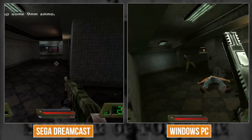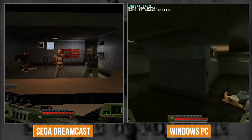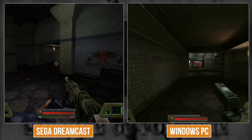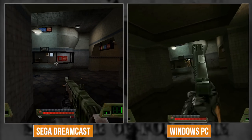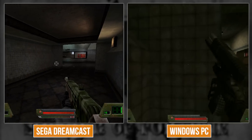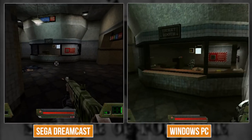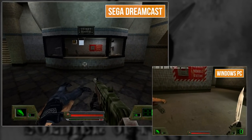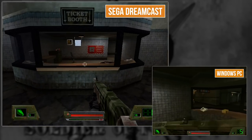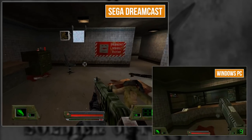The frame rate is really starting to tank on the Dreamcast version. This double-box area is heavy, and I think it's a CPU-related limitation on the PC side too. On Dreamcast - to get into this window you press left on the D-pad and then hold down to crouch. It's a little awkward to say the least.